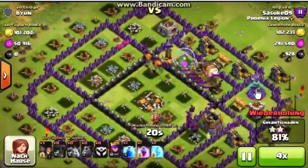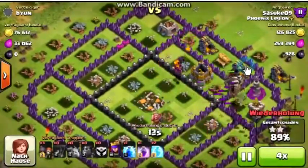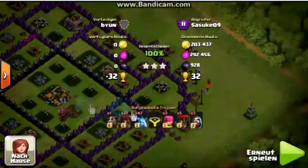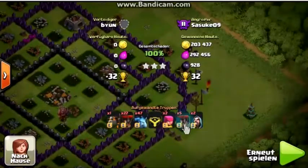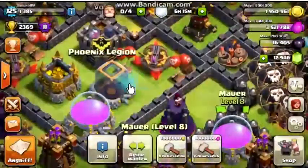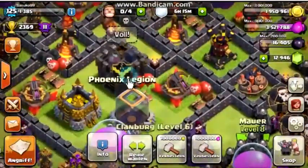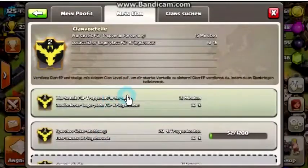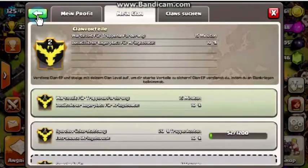I had a bunch of minions and a few lava pups getting rid of the buildings. I didn't need to drop my queen — I just used the troops I had in my clan castle. Our clan shield has also changed and we are level 2 now from the Clash of Clans update. There are clan perks we got, including a 15-minute clan perk.